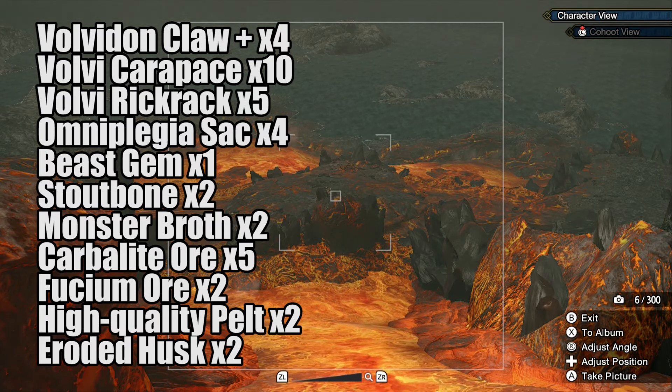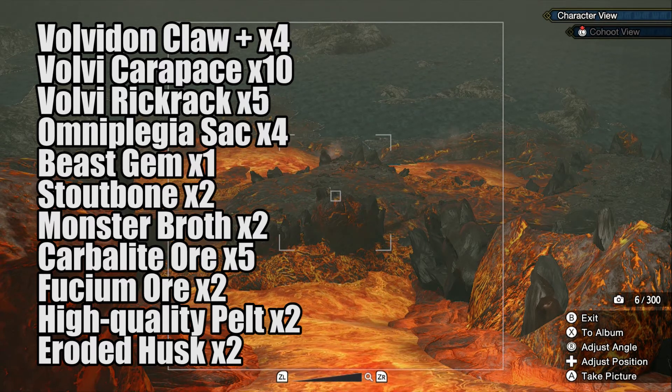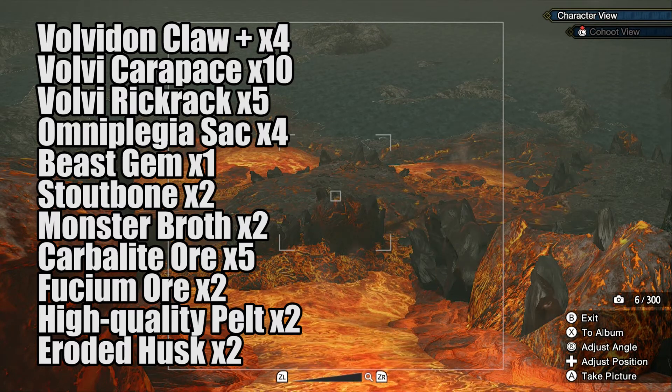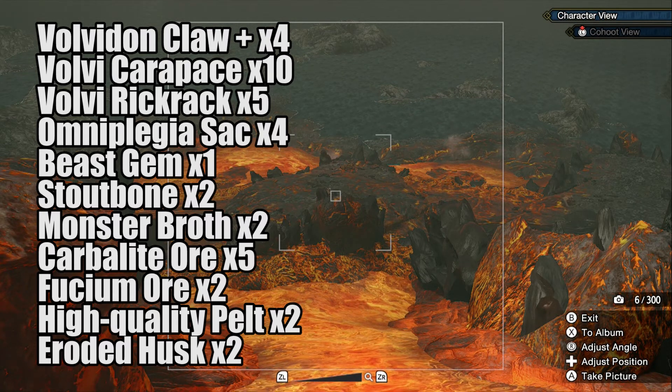You will also need 5 Carbalite Ores and 2 Fucium Ores — the best way to get these is to mine at Deserted Plains in high rank. You'll need 2 high quality pelts, which you can get by hunting a Kelbi in high rank. And the last thing you'll need is 2 Eroded Husks, which you can get by gathering at Bone Piles in high rank in the Sunken Hollow.